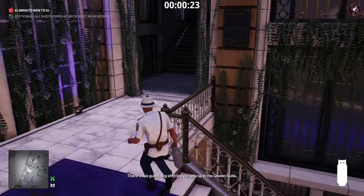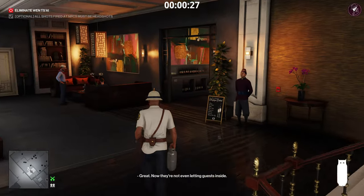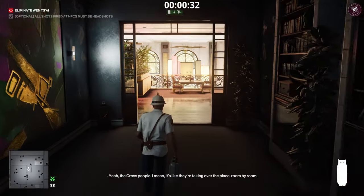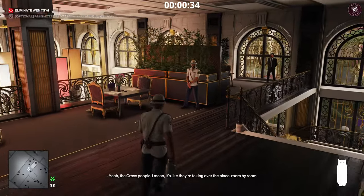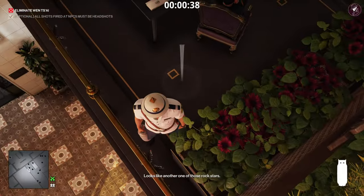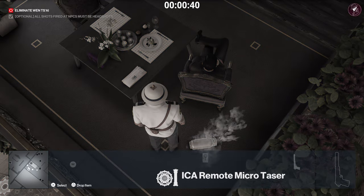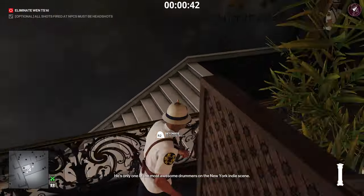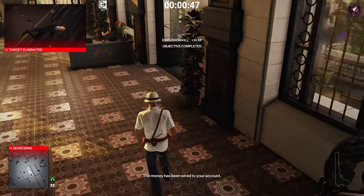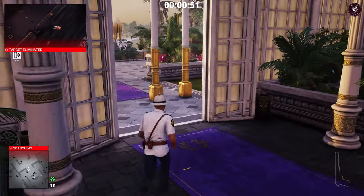Run straight to the target — he's going to be sitting at the table for pretty much the entire time he's here; he has a very long loop. Run over, throw the propane flask on the floor so it bursts open, then drop the micro taser right next to it. Once you're a little distance away, detonate it — that explodes the propane flask, which takes out the target for an accidental kill.